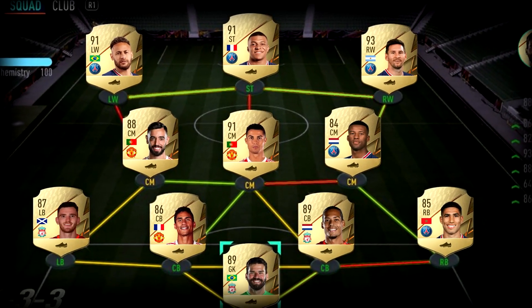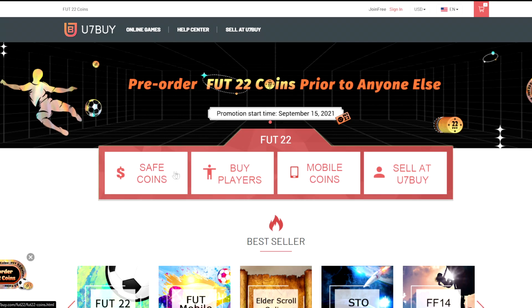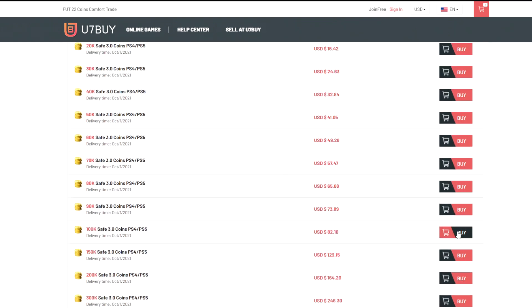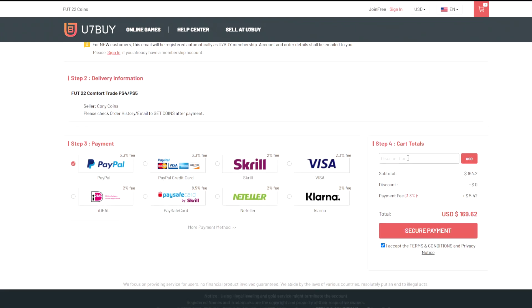If you guys are wanting to build a better team, look no further than u7buy.com. They sell cheap and reliable FIFA 22 coins and they also sell FIFA accounts this year. If you're interested, click the link in the top line of the description and use code 'muzz' for 5% off at checkout.